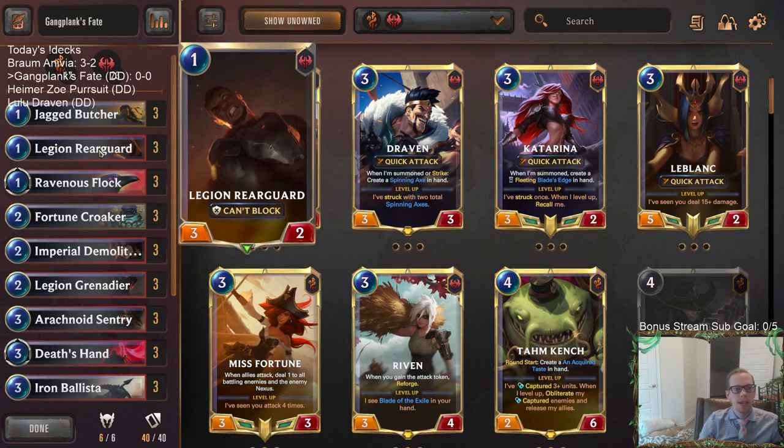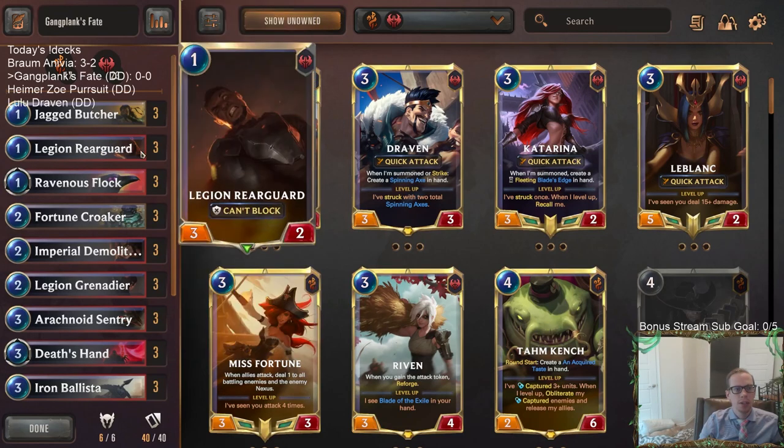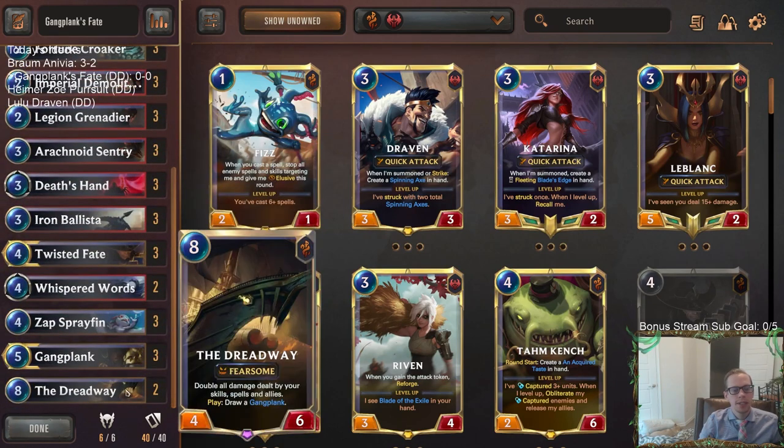That's why we previously played Crack Shot Corsair as our other one-drop alongside Jagged Butcher, but now we've got the Rearguard that can just attack for more on its own. Also going to test out Dreadway at the top end - it costs eight mana now. Before we were playing Captain Farron in this deck, and I'm skeptical because Captain Farron is incredible. But it's good to try stuff out - good news Dreadway draws a Gangplank, which is pretty awesome.